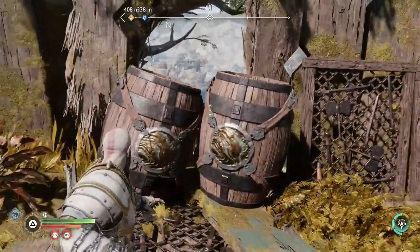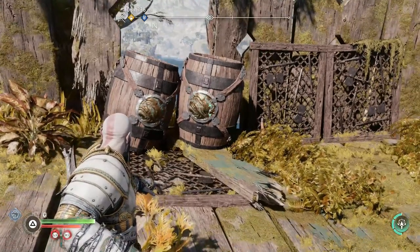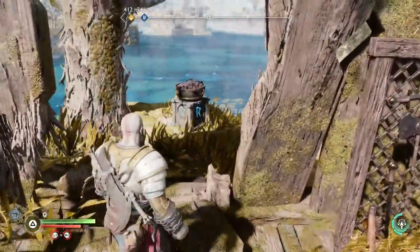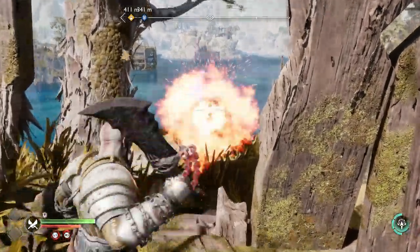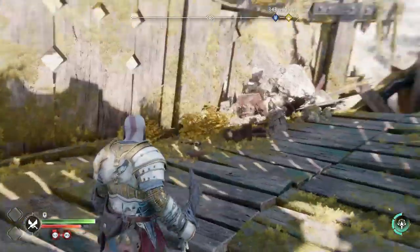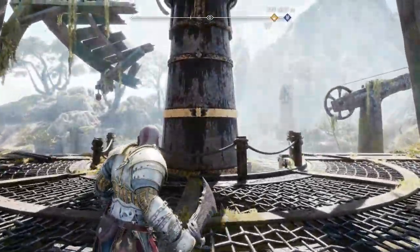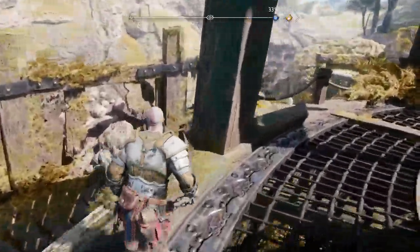use the Blades of Chaos, just like that. There you go. All right, let's get another one. So what you do is go over here and there's two barrels right here, so you gotta use the boy to shoot the barrels. There you go, see the barrels disappear. There it is.